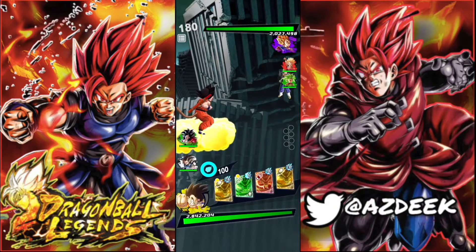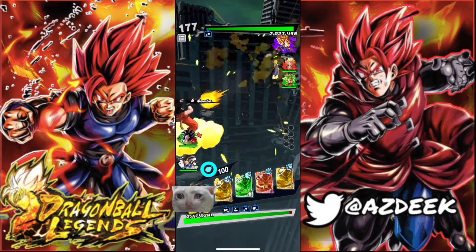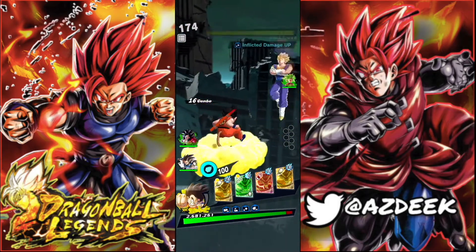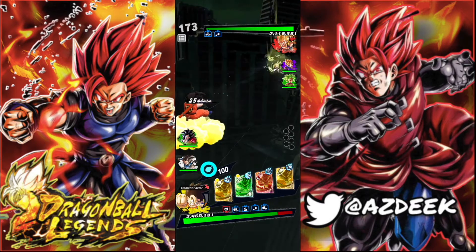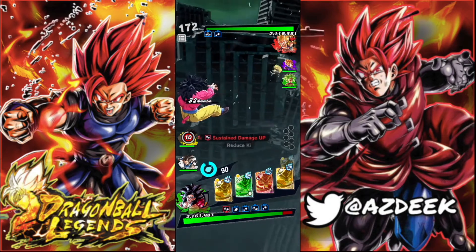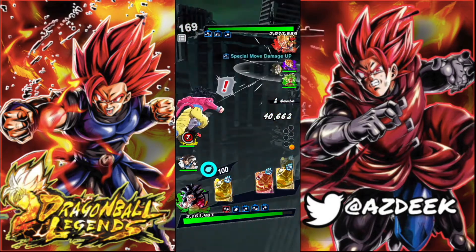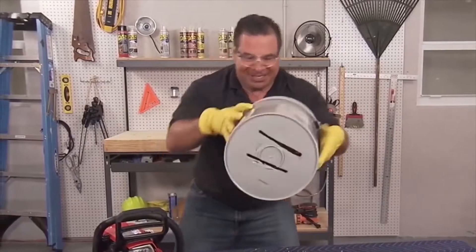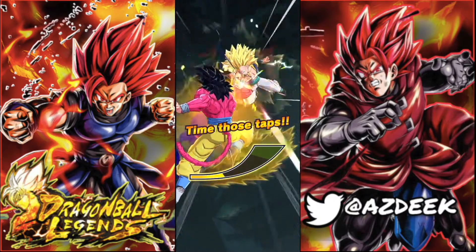He's gonna be starting off with the Vegito — really good for us, honestly. He's gonna actually catch us right there, really unfortunate. Gotenks is probably gonna come in. He goes ahead and transforms. If he goes for another attack, I'm gonna swap into my Super Saiyan 4. He does have sustained damage cut, so we'll be okay. Tapping him a little bit here — that's a lot of damage. I should have been in first, honestly.